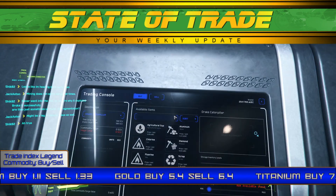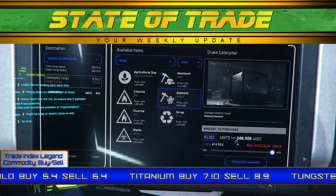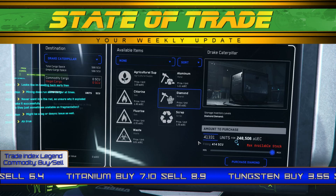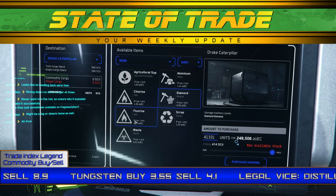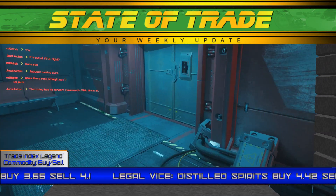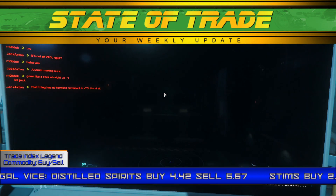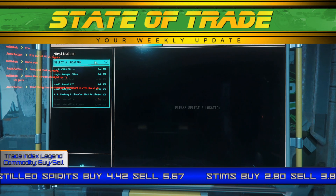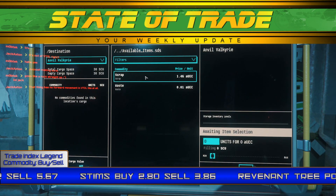Diamond eventually settled back down to its base of 5.85. Quartz sees minor movement and rose as high as 1.32 on Daymar, up from a base of 1.25. Barrel also sees a slight uptick and rose to 4.09, up from 4.05. Scrap continues to be a favorited trade route for many, especially from Grim Hex and Crew L1. The price of Scrap rose to 1.46 at both locations, up from a usual base price of 1.35.